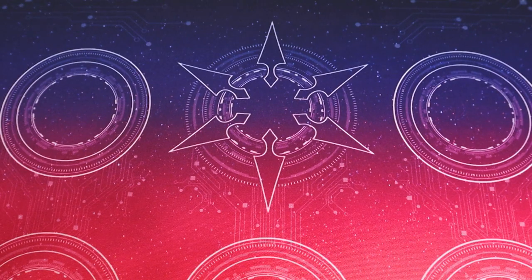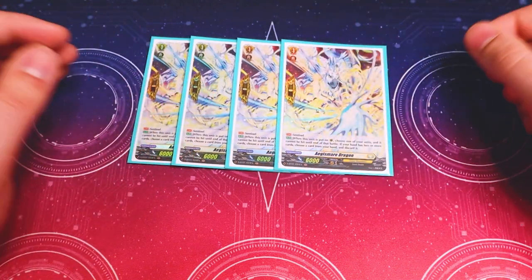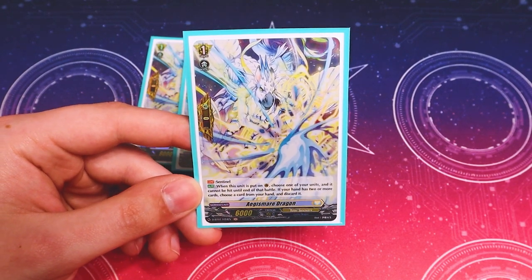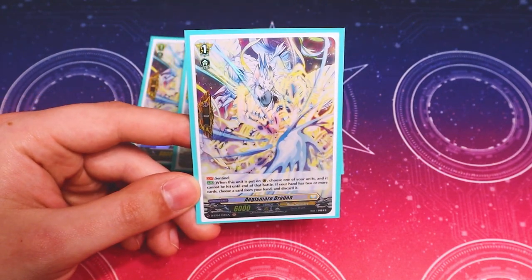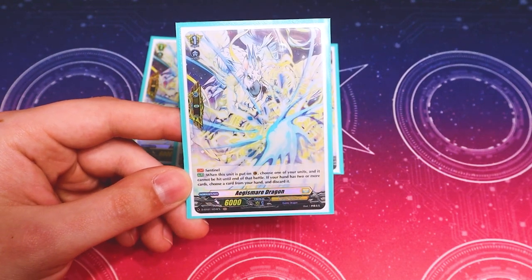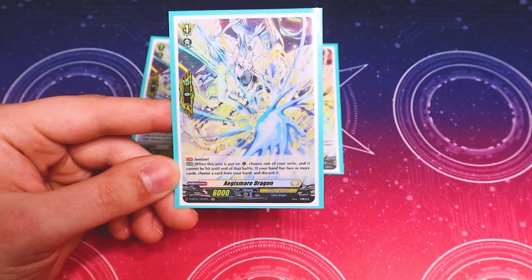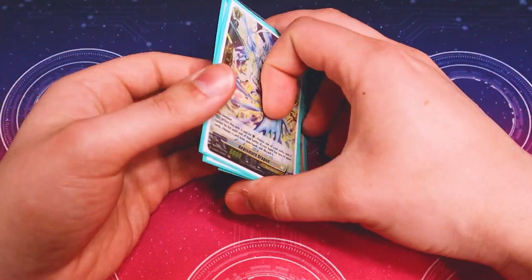The only non-grade-three normal unit in the deck is just our PGs, which are our Aegis Mare Dragons. We're not running Elementaria because we run grade fours — Elementaria Sanctitude only works if you have a grade three Vanguard. So once you ride Bastion Prime, they don't work. For consistency's sake, we're sticking with the Aegis Mare. This is just your PG that works. If you have two or more in hand, you have to discard, but if you have one or less in hand, you don't have to discard for the cost. So it's just a better PG to be running for standard.